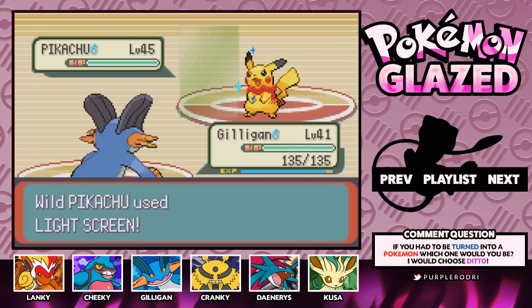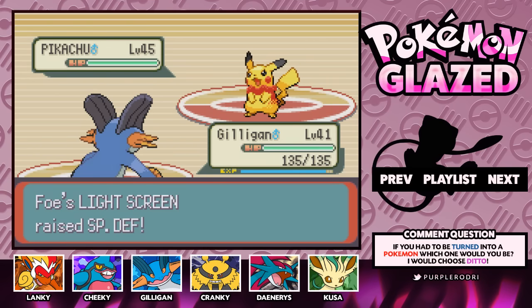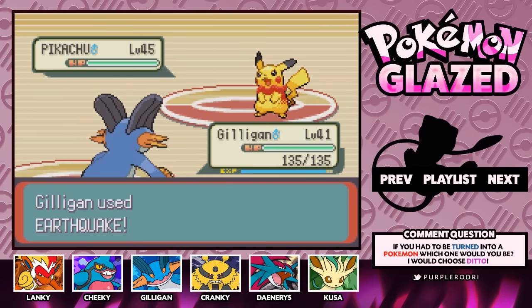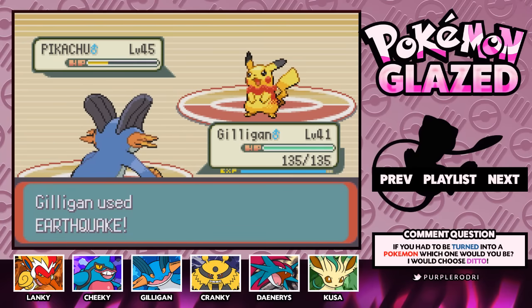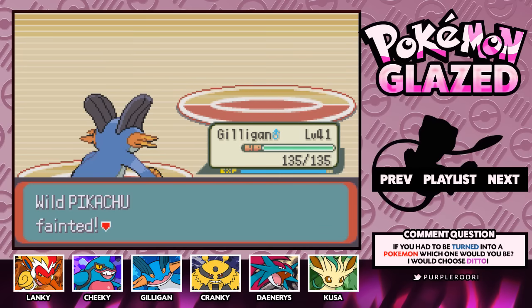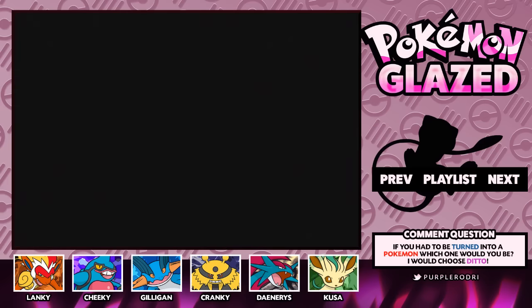It looks like we're just getting this Pikachu even more mad every time we KO it, so I'm having a little bit of fun with it. If this Pikachu is supposed to be our rival, it hasn't been much of a rivalry so far. Pikachu has gone down once again — I feel so bad for this little guy. He should just join our side or something. I don't know what he's doing over there with Team Fusion.